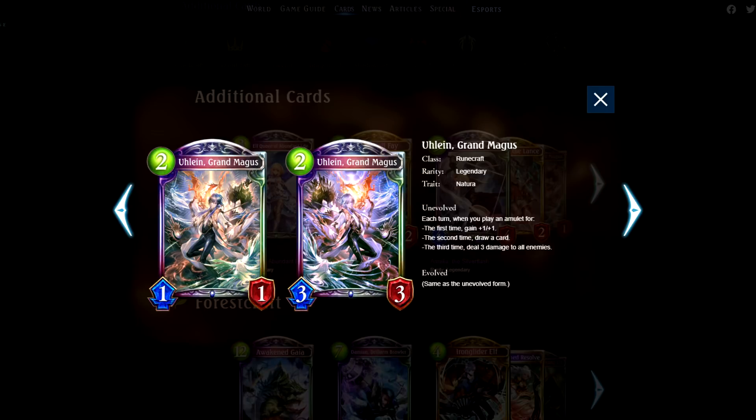Ulain Grand Magus. Fantastic in both Earthrite and Natura Rune. Particularly the third effect of dealing three damage to all enemies is fantastic.